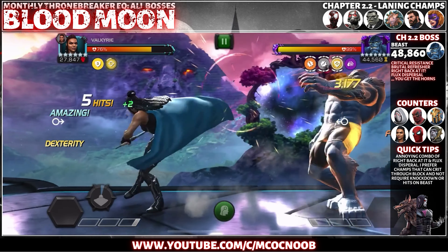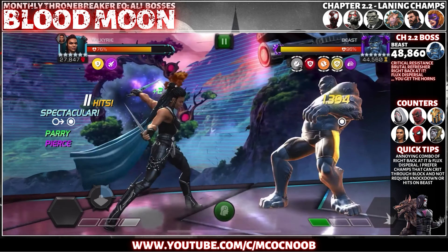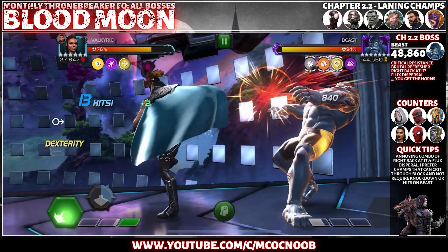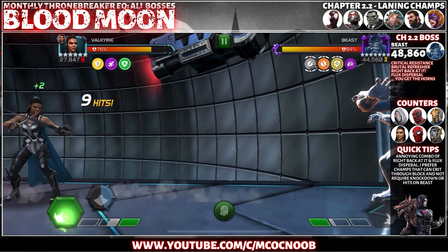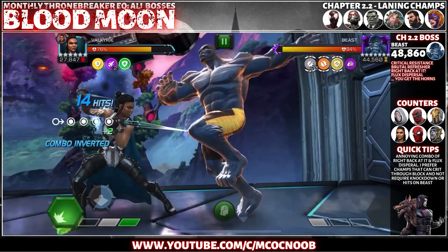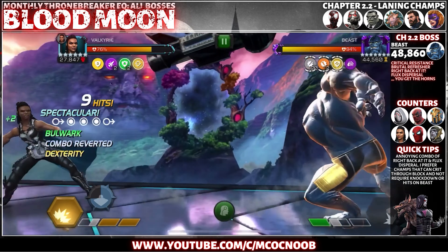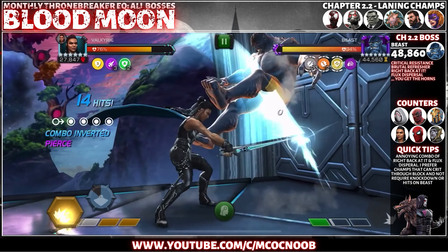Chapter 2.2 with Beast as the boss brings a very annoying combination of nodes: Right Back At It and Flux Dispersal. With basic attacks, the defender gains charges that reduce damage taken by five percent, and at 20 charges they take zero damage. So you have to knock them down to remove those dispersal charges to do any damage, and then they go debuff immune for six seconds — it gets very annoying in a long fight.